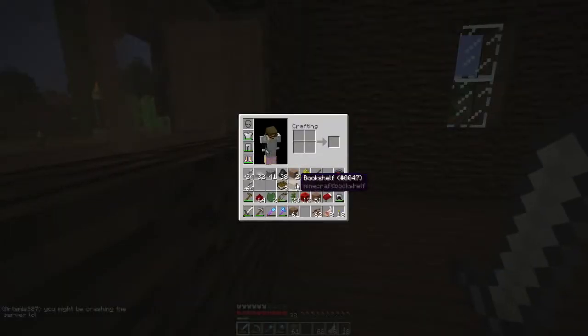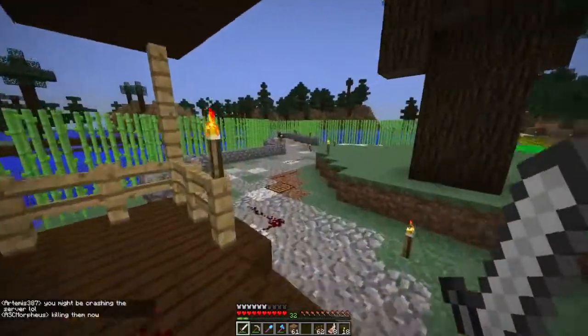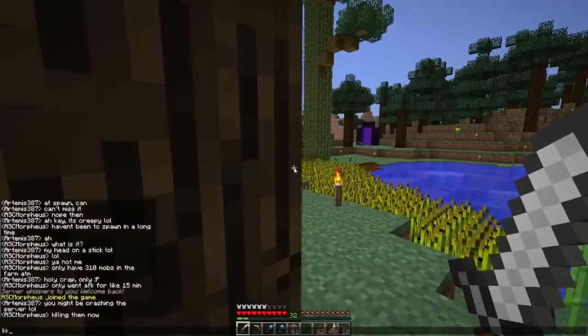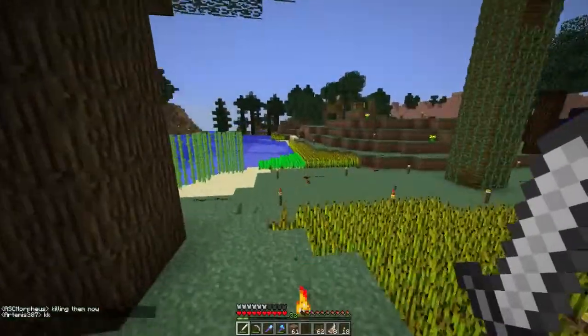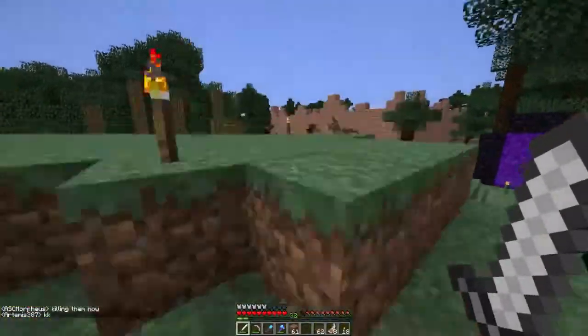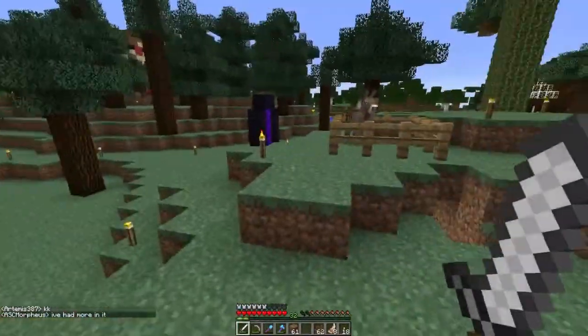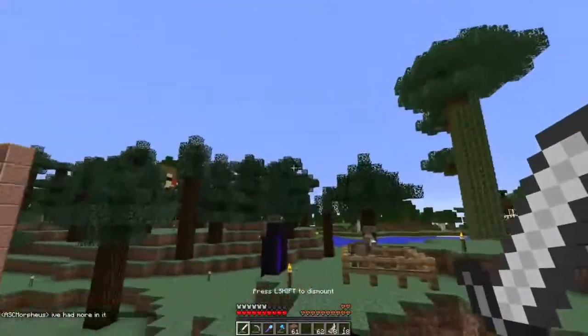What I want to do is I have nine bookshelves, because I've just been farming sugar cane and cows and whatnot. We need to find my other horse, though. My mule is the one I usually take, but we need to find my other horse — he got out somehow.